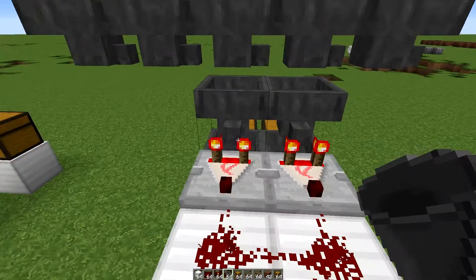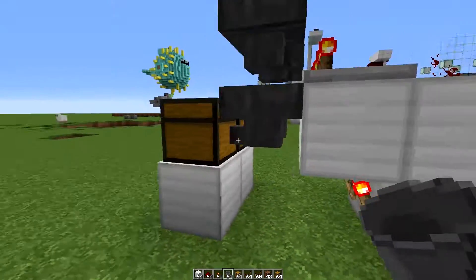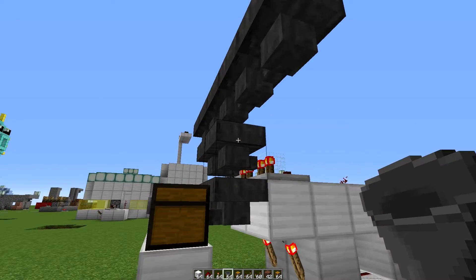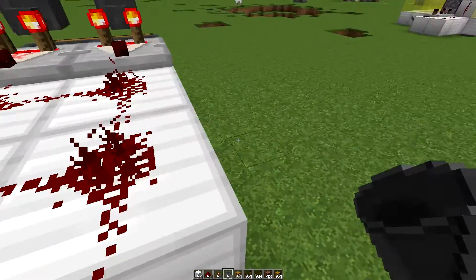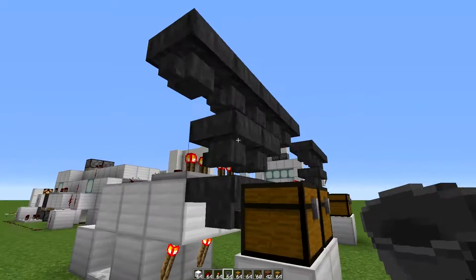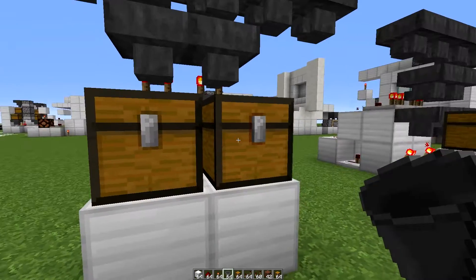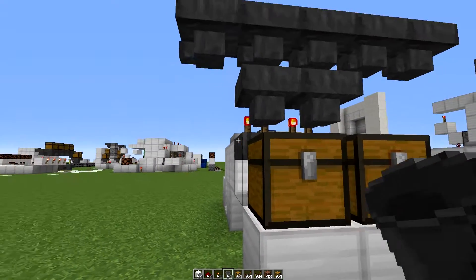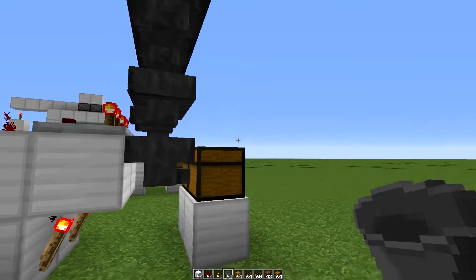What used to happen is the items would flow through, they'd fill up in here, fill up in here, and fill up in here. Once all the chests and hoppers were full, there was enough signal strength to come down and bleed across, and also open up these hoppers. That would let the items fall through, and items that were supposed to wind up in one chest would end up in others as well — they overflow.